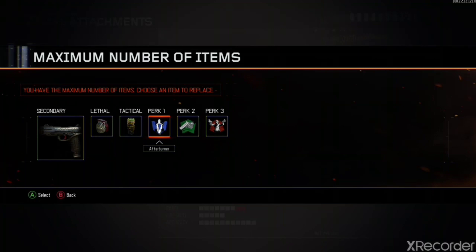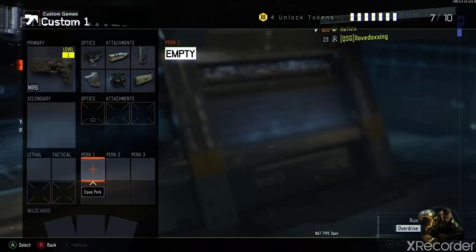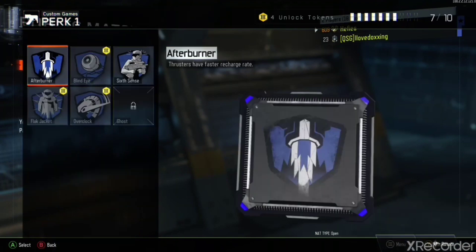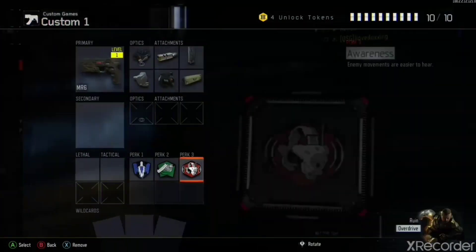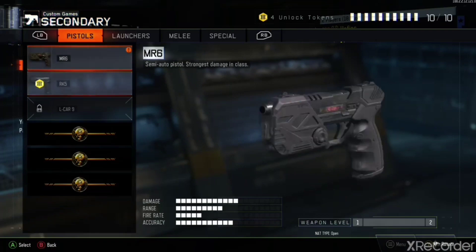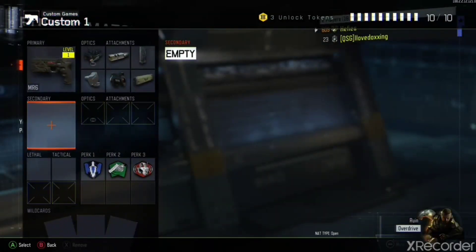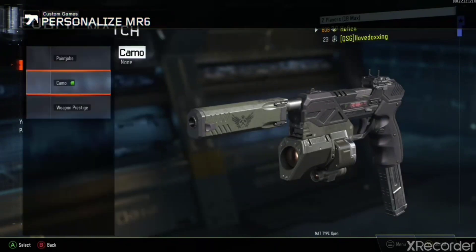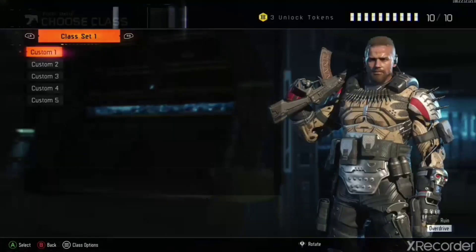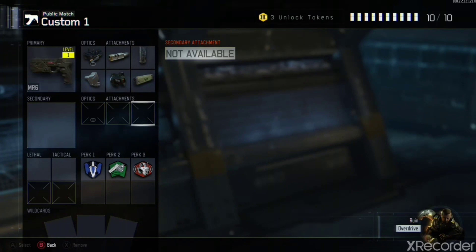Now you have the attachments on it. You can only have the attachments unless you do get the wildcards with it, but I'm pretty sure that's nearly impossible. The hunter-killer wildcards — I'm not sure if that's nearly impossible. You can't have the MR6 in secondary, but you can have two pistols if you take off one perk or one attachment. And then you come back out and you have six attachments on a pistol. How easy was that? That was so short — one of the easiest glitches out there. My controller just disconnected. I hope you enjoyed. Peace.